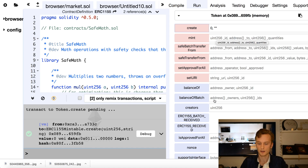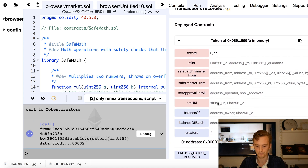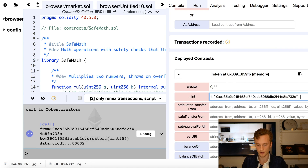We can check the creators function by inputting the token ID, and we get the creator of that token type — which is, of course, my own address. If we input token ID 2, which doesn't exist, we get the zero address. Now let's mint some tokens of this token type. We input the ID as 1, then an array with the addresses we want to mint to — my own address — and then an array with the amount to mint, let's say 10. We click mint.